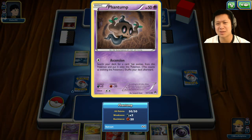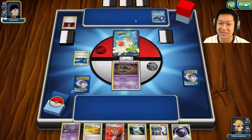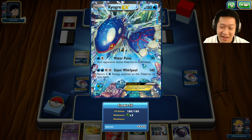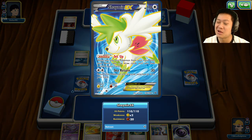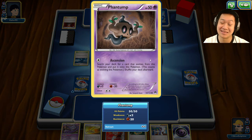I think this is a Duskull, guys — just put the wrong mask on by accident. Welcome to another Trevenant match! Kyogre and Shaman — oh man, you're gonna get item locked next turn because I'm gonna use Ascension and that's gonna be it.